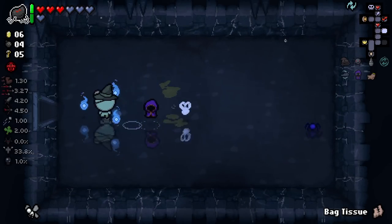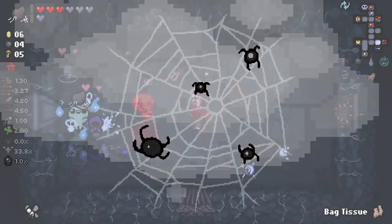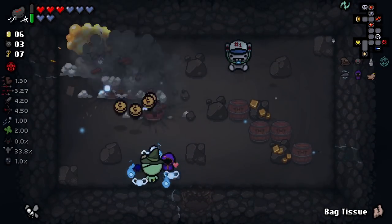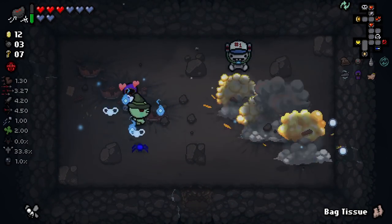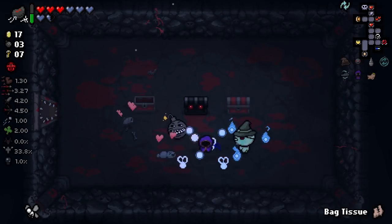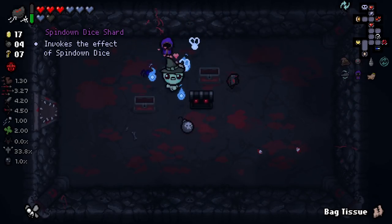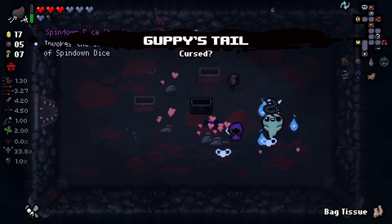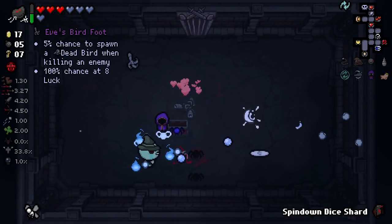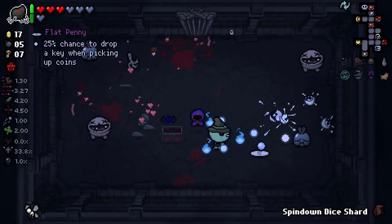I'm actually thinking the secret room is right here. We did get two bombs back. A lot more money here for us - enough for an item actually. We have Piggy Bank in the shop but I don't think that's really worth buying. We got a spin-down shard. I love that. And we got Guppy's Tail here as well - pretty happy with that. Little sad to have left behind the lockpick, because the lockpick would have allowed us to open all the golden chests from Guppy's Tail without it costing us keys. But we have an okay amount of keys right now, so it's not awful.